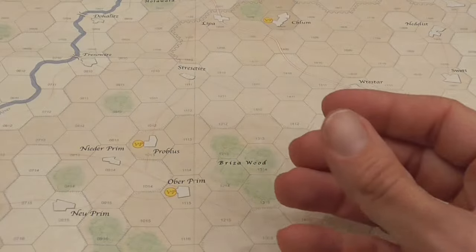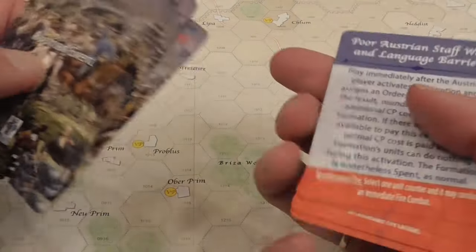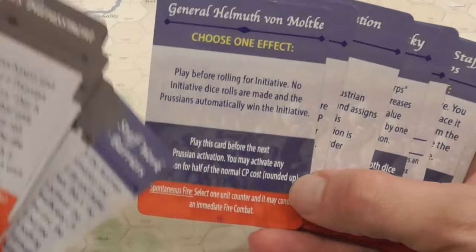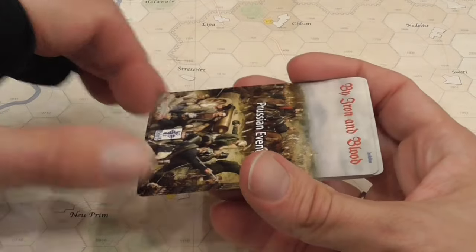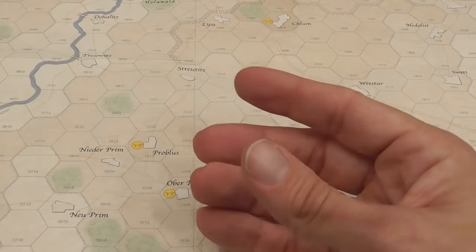Speaking of cards, each player also has a unique deck of event cards that will trigger at different times, depending on what the event says. Some events have multiple uses you can choose from. Every card also has a spontaneous fire event, meaning you can just discard one, ignore everything it says, to get a fire attack during your activation.